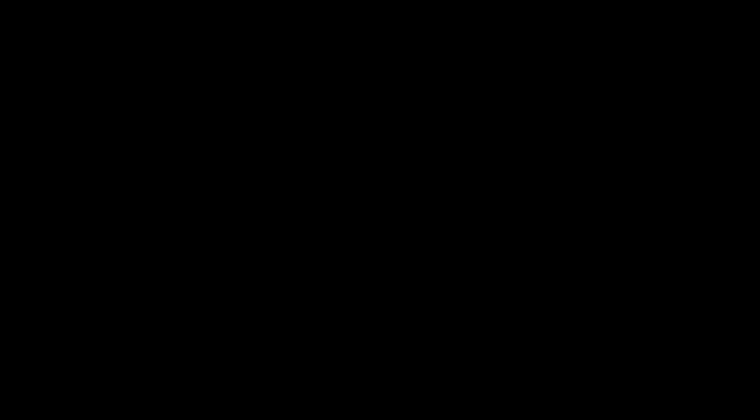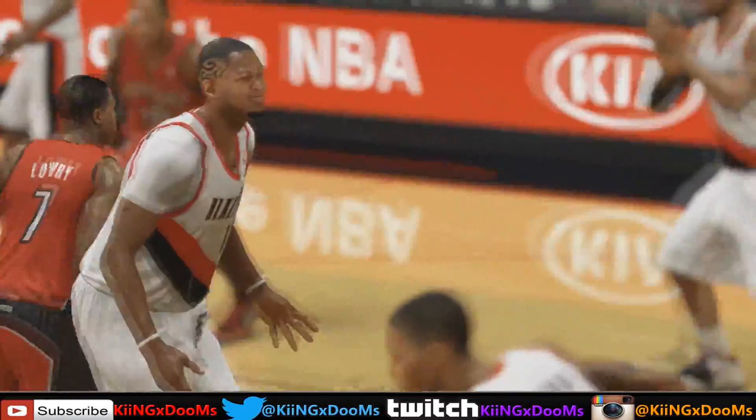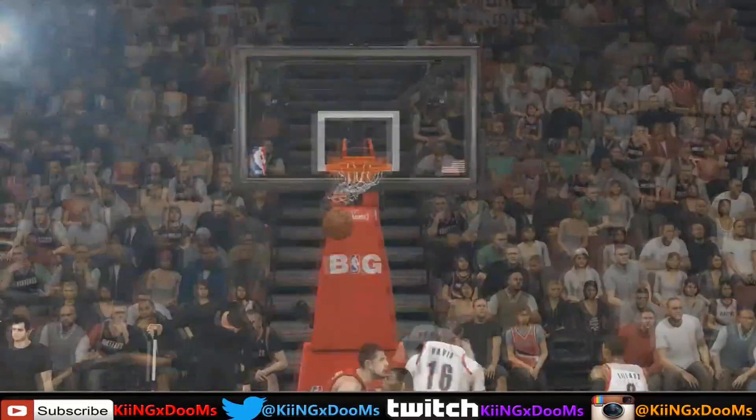Coming at you at number five, from King Doones. Look at this alley-oop — he gets the oop from Damian Lillard and look at that windmill slam. Beautiful play. Nice cut to the basket, floated it up and over the defense. You just can't get any better lobs than this. It's hard enough to get the computer to throw that oop.